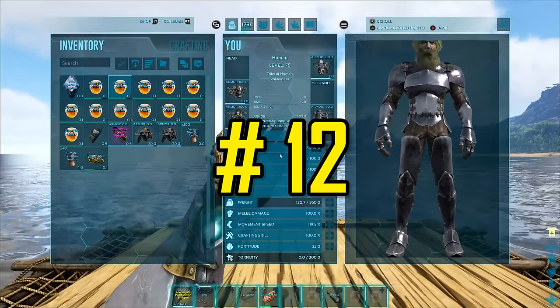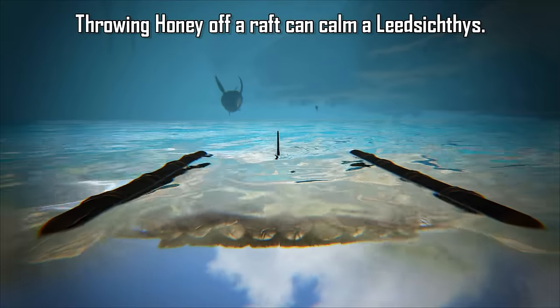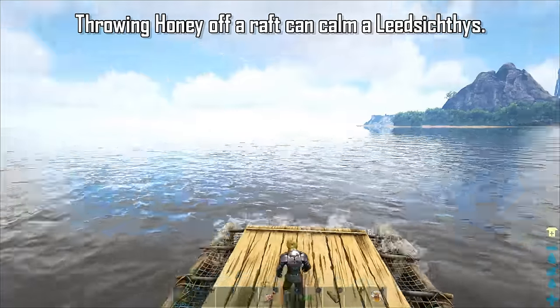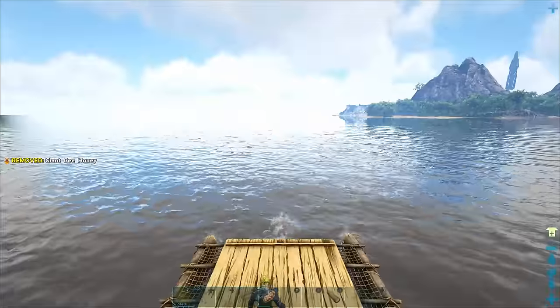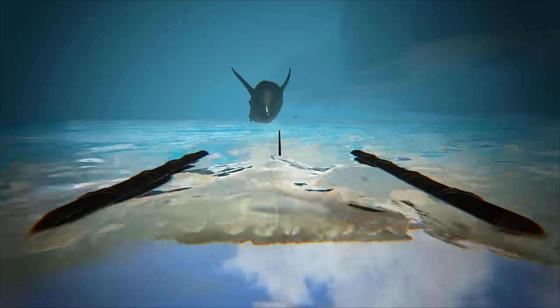Throwing Giant Bee Honey off a raft can temporarily calm the Leedsichthys. Stick the honey onto your hotbar — when the Leeds is aggro'd on you, throw it into the water with the hotbar key and it will temporarily calm the big boy down. It will probably come back for you, but if you've got enough honey, you can definitely get to where you want to be. There is still hope for pirates yet out on the seas.